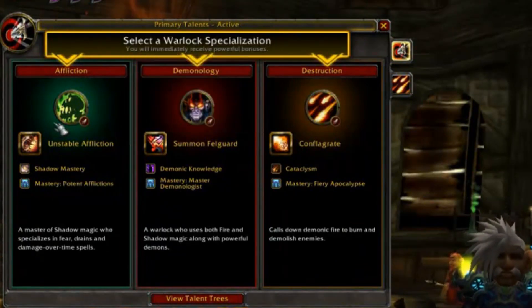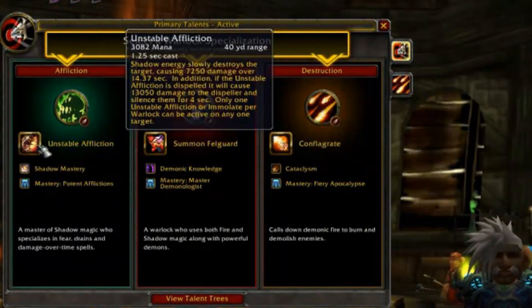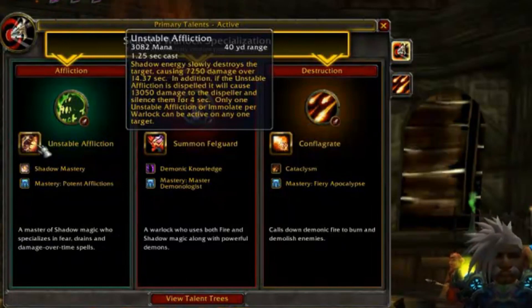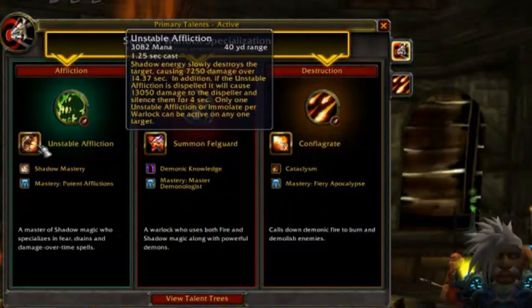Let's take a quick look at what we get for simply choosing Affliction, which is Unstable Affliction, a great damage over time. Something important to note is you cannot have Immolate and Unstable Affliction on a target — it's one or the other. So basically you won't be casting Immolate as an Affliction Warlock. This does a substantial amount of damage, so it's competitive if not slightly better. Also, if it gets dispelled, the Dispeller receives damage and is silenced for 4 seconds, which makes it even more tasty in PvP. The big drawback is it's a dot with a cast time, but so is Immolate. Overall, Unstable Affliction is better than Immolate, especially in a PvP sense.